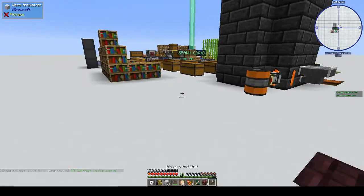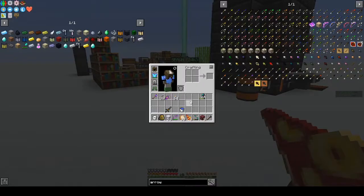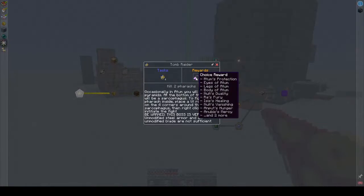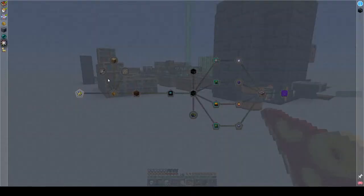Alright, we need to make better armor — that's the first thing we need to do. We've completed chapter three. Chapter four: kill two pharaohs. Occasionally at the tomb you will find pyramids; at the bottom there will be a sarcophagus. To fight the pharaoh inside, place a lit royal torch on four corners around the sarcophagus, then right-click to instigate the fight. Be warned: this boss is very strong — unmodified steel armor and an unmodified blade are not sufficient.